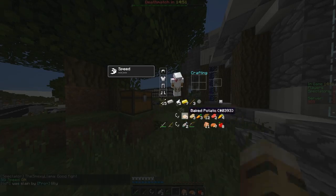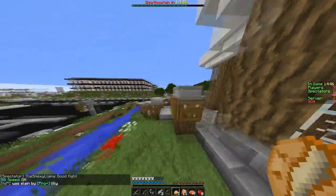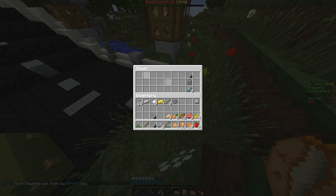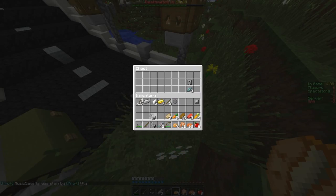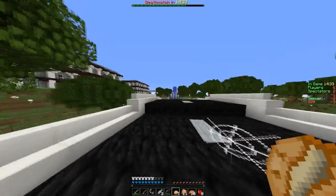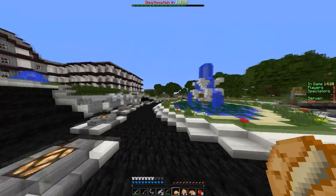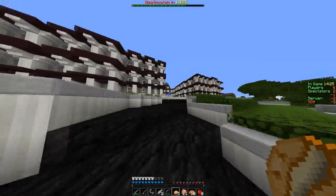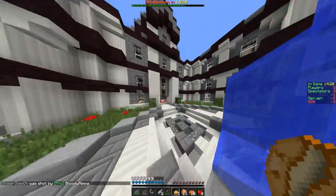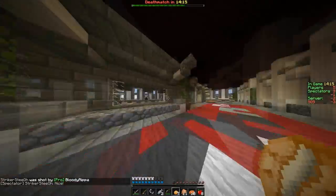We're going to go this way and over to spawn to check it out. No one here. We're going to go inside this way because there actually is an enchantment table in here which a lot of people don't know about. The first time I played this map I was a noob and I ran in here and found the enchantment table right there.